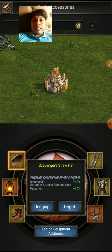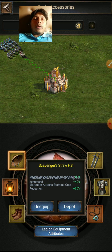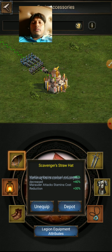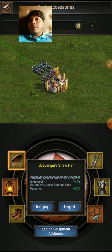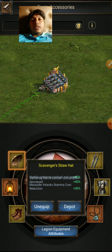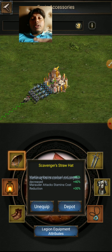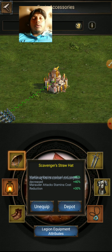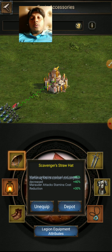For example, if you have 21 stamina you can kill three monsters by using the Golden Hat. If you don't have the Golden Hat, you can only kill two monsters with 20 stamina.